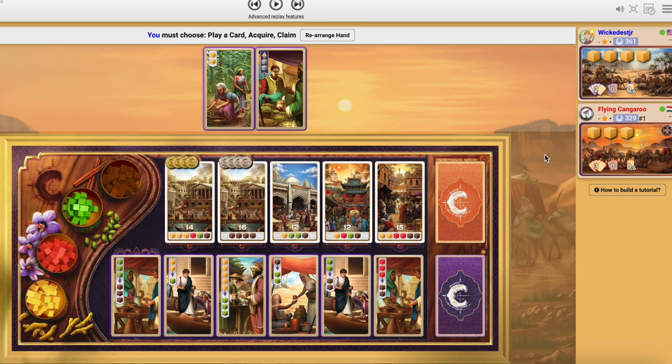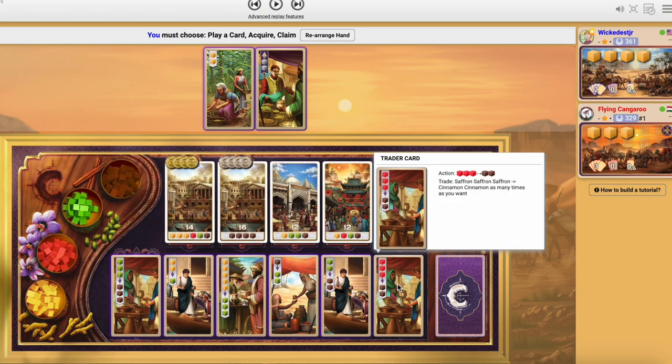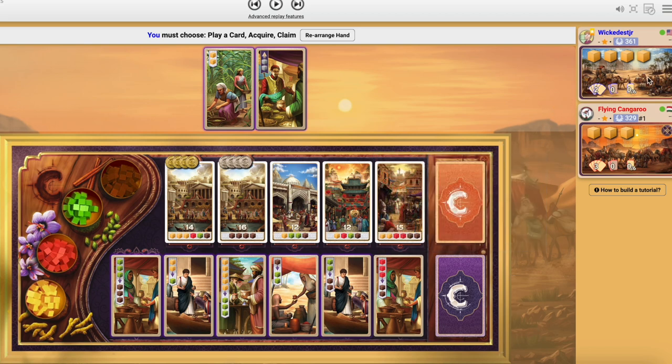This is one of my favorite games right now and the concept is very simple. You're buying production cards that you can use to upgrade or modify the spices that you're holding and use them to buy cards worth points at the end of the game. A big part of my strategy is thinking of the spices as having point values themselves.